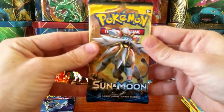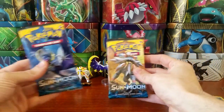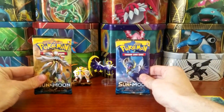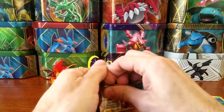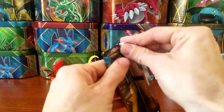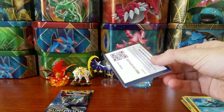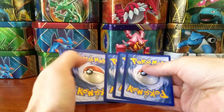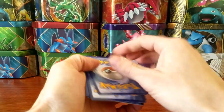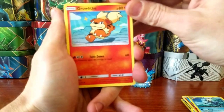So far we are 0 for 2 but that's okay because hopefully we're saving the best stuff for last in our two packs of Sun and Moon. We have Lunala and Solgaleo on the front. I'm gonna jump into the Solgaleo pack because Lunala is my favorite — team Moon! Let me know in the comment section down below if you're team Sun or team Moon, or what game you picked up if you did pick any of them up.